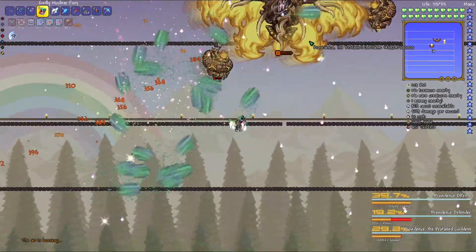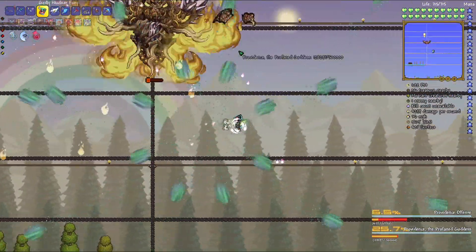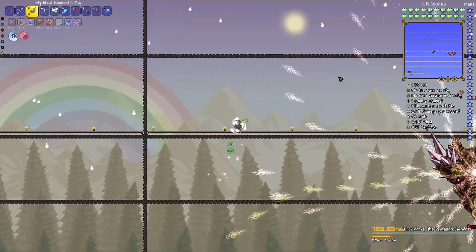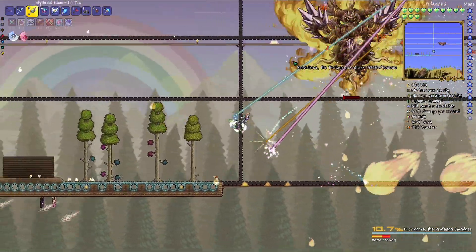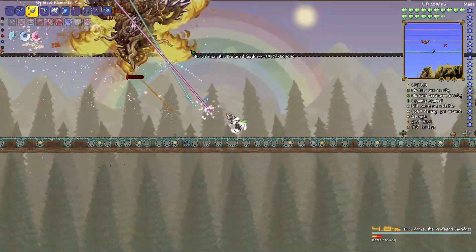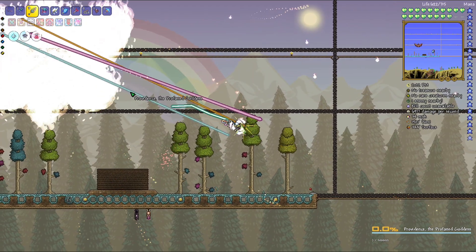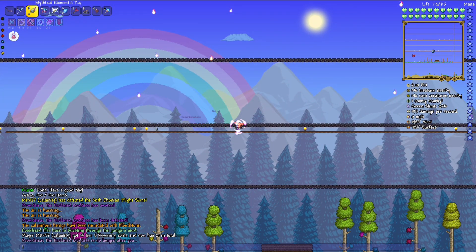We hit another one — we're almost there. That was close, I was not ready for that. Providence is almost dead now — we can just hit it directly. It's almost dead. One of those quotes that pops up — I think it's a Devourer of Gods or Supreme Calamitas line. Keep going — yes, good, we're so close!